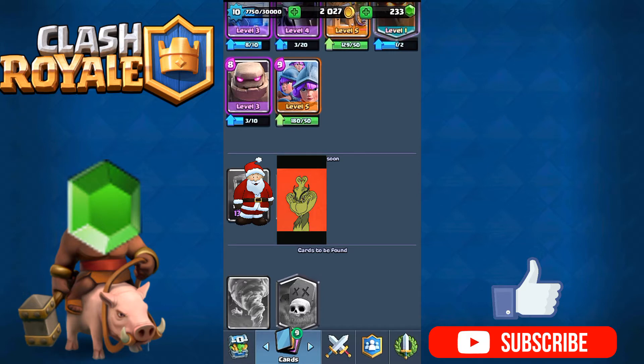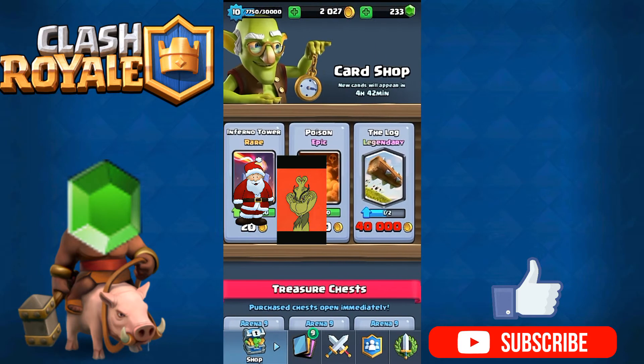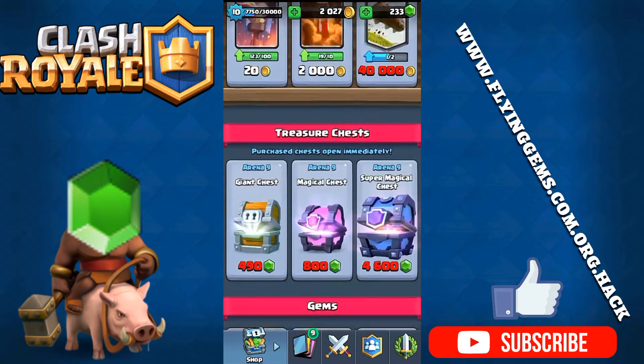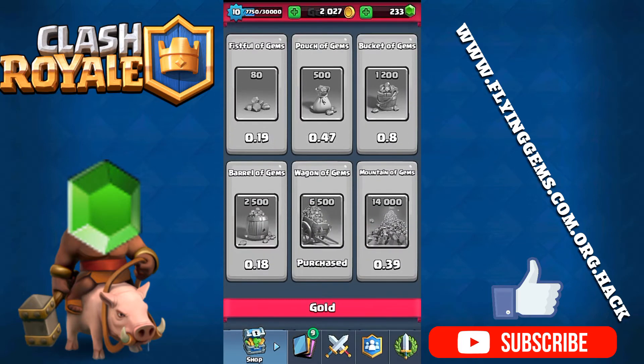Now I'm gonna show you guys how to get free gems. It's easy — you just need to go to this website link which I've put on the screen right now. It's in the description below, so go check it out to get your free gems. As you can see, this will happen to your game and you purchase some gems. I actually spent those 6500 gems so you can't see it right now. Yep, this is totally legit, not a scam.